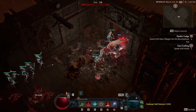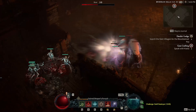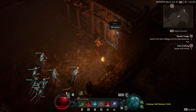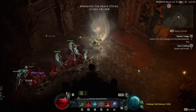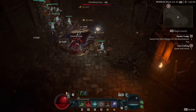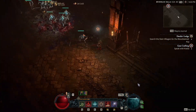Now to talk about Necromancer properly, starting with the class mechanic — which makes sense to talk about right away for Necromancer specifically — you get access to your class mechanic, the Book of the Dead, at level 5. Technically you have summoned skeletons from level 1, but you cannot modify them until level 5, which is what the Book of the Dead does.